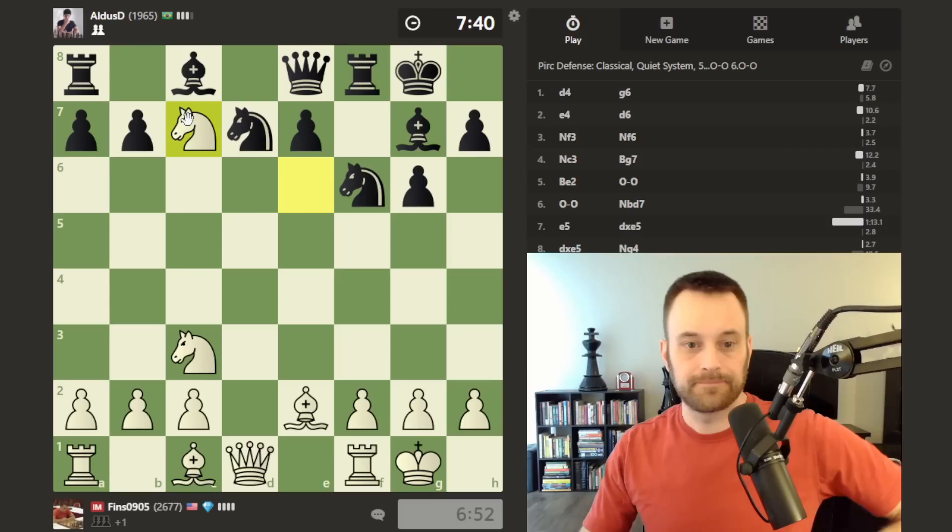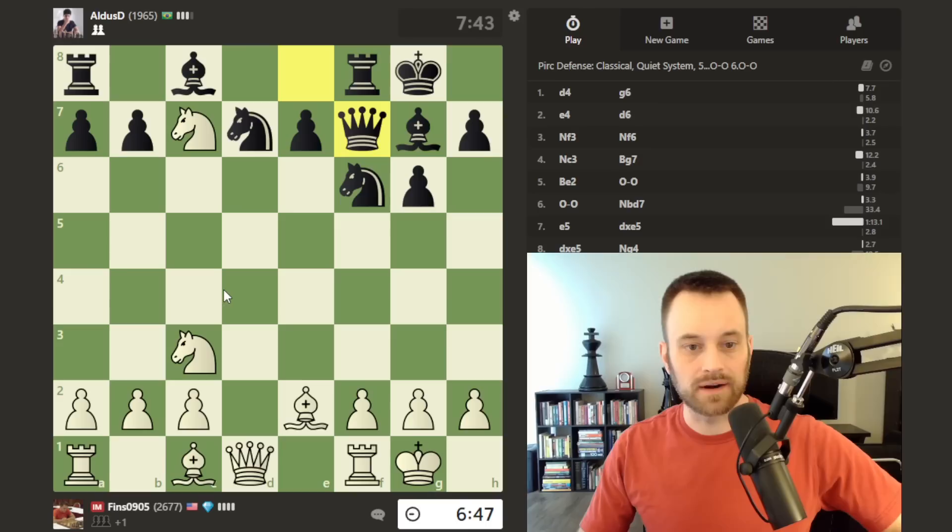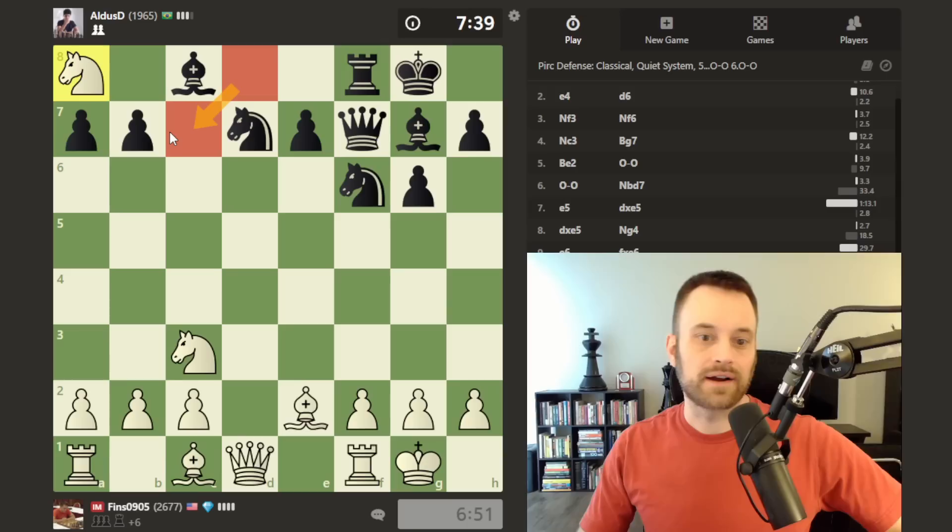Black plays queen f7, so no bishop c4 anymore — black does guard that square. Let's pick off the rook. Unfortunately for black, when their queen is not on d8 they're not guarding the c7 square, so now my knight may in fact escape through that square.